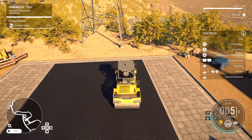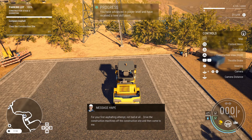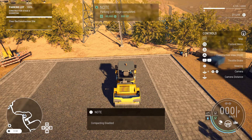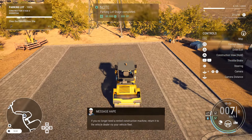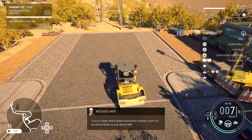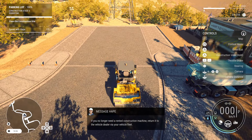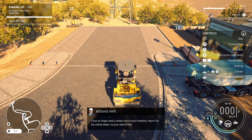We've advanced a player level and received a new skill point for our first asphalting attempt. The game tells us to drive construction machines off the construction site and return them to the vehicle dealer via the fleet. We drive off the lot and admire our nice fancy parking lot.